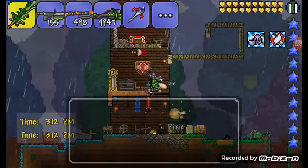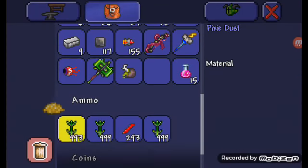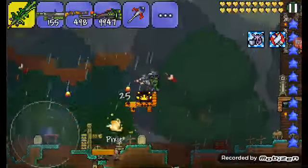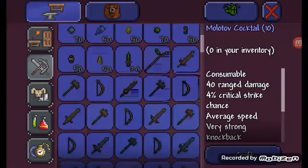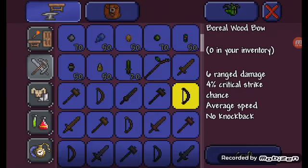I'm going to teach you a strategy on how to defeat the Eye of Cthulhu. If you don't have this here — if you have like a bow and arrow and stuff — shoot him from far away when he's in his secondary form. In his first form, I suggest attacking him with melee weapons up close. When you first join Terraria, I recommend you get a wooden bow or a boreal wooden bow.